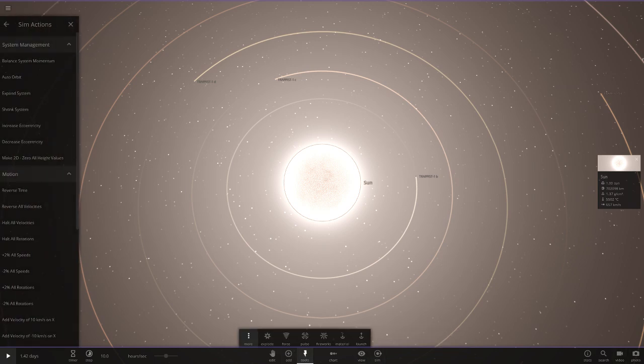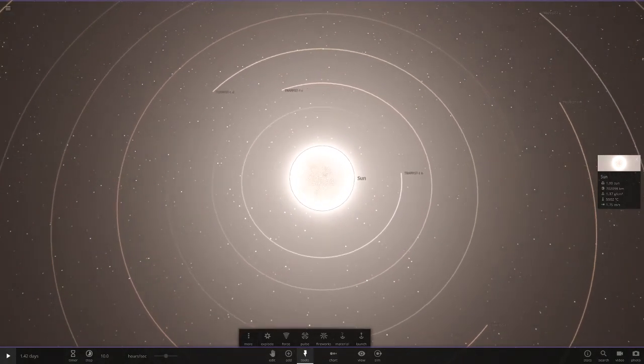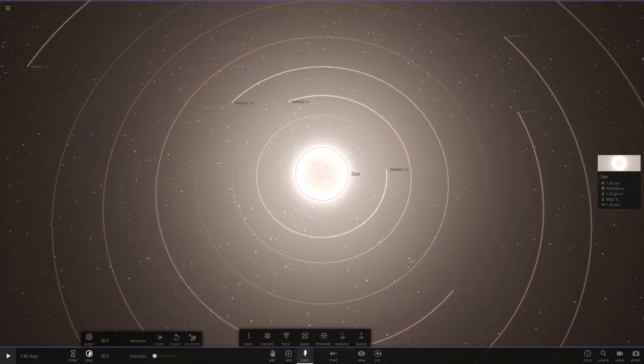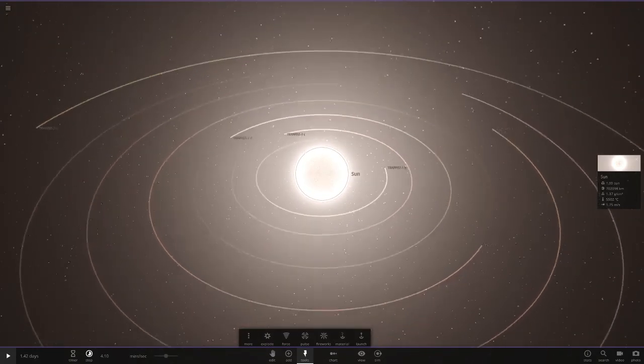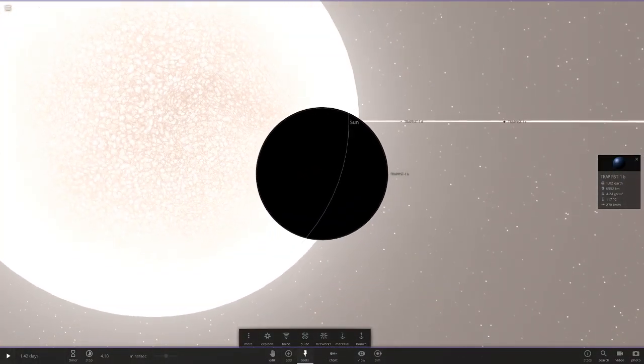Auto orbit is on there we go, so they should all be orbiting the sun now. We're going to slow down time to only a few minutes, then go to the closest planet and have a little look around. As you can already tell, the sun is a lot bigger than TRAPPIST-1.